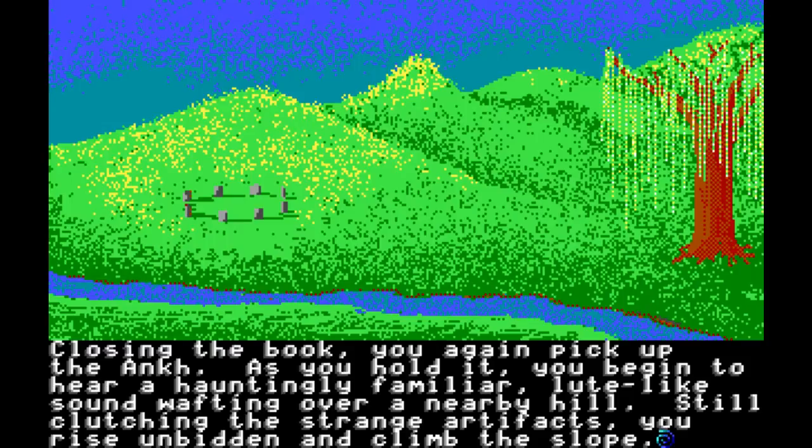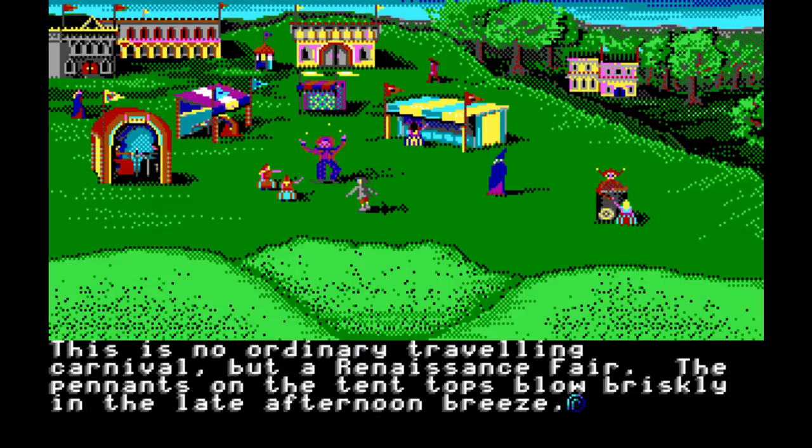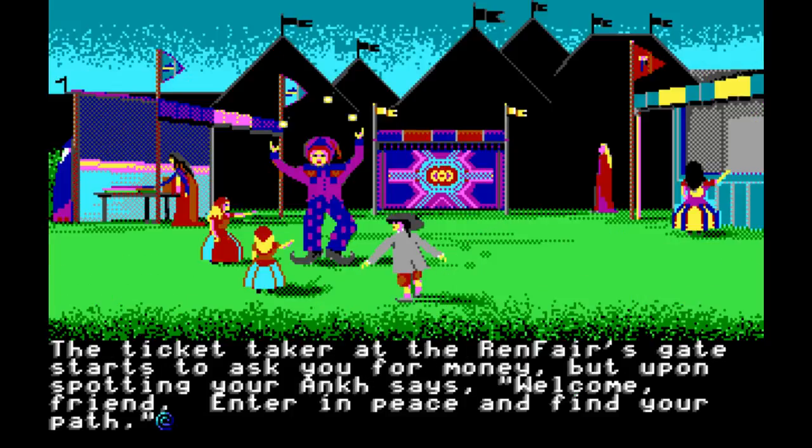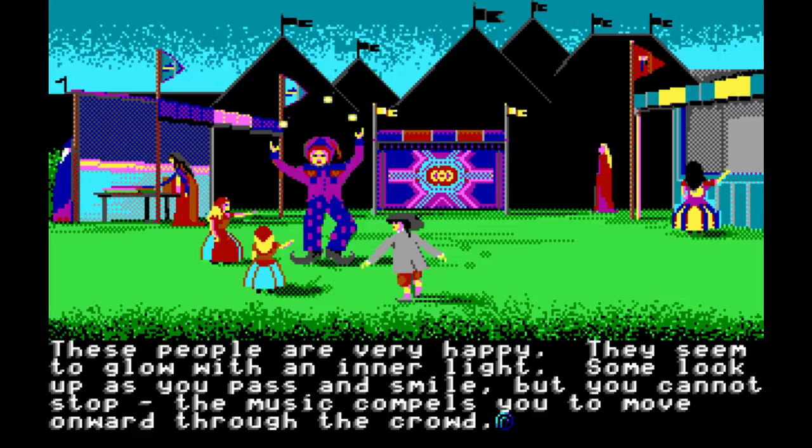Closing the book, you again pick up the ankh. As you hold it, you begin to hear a hauntingly familiar, lute-like sound wafting over a nearby hill. Still clutching the strange artifact, you rise, unbidden, and climb the slope. In the valley below, you see what appears to be a fair. It seems strange that you came that way earlier and noticed nothing. As you mull this over, your feet carry you down towards the site. This is no ordinary traveling carnival, but a renaissance fair. The pennants and the tent tops blow briskly in the late afternoon breeze. The ticket taker at the ren fair's gate starts to ask you for money, but upon spotting your ankh says, 'Welcome, friend, enter in peace and find your path.' The music continues to pull you forward amongst the merchants and vendors. Glimpses of fabulous treasures can be seen in some of the shadowy booths. These people are very happy. They seem to glow with an inner light. Some look up as you pass and smile, but you cannot stop — the music compels you to move onward through the crowd.